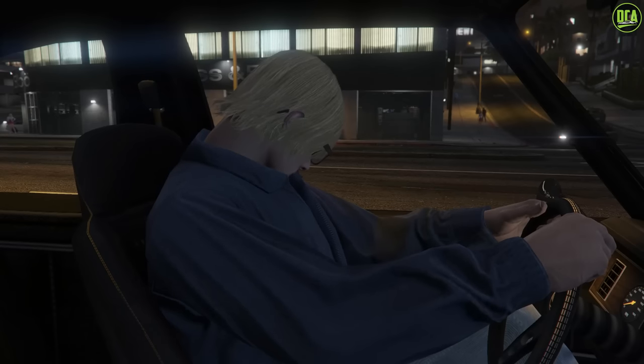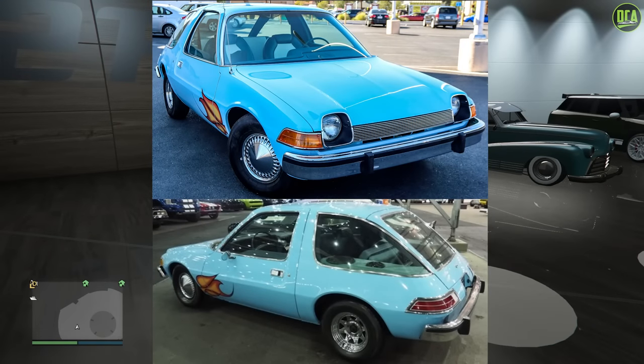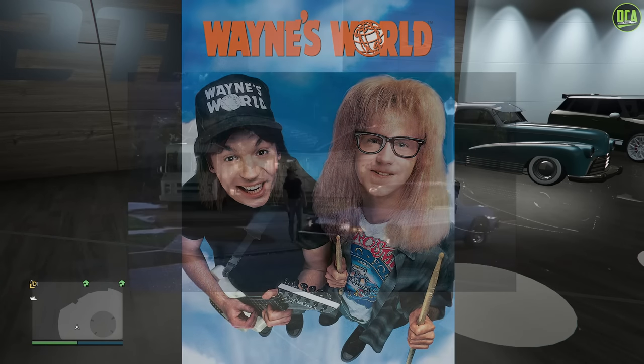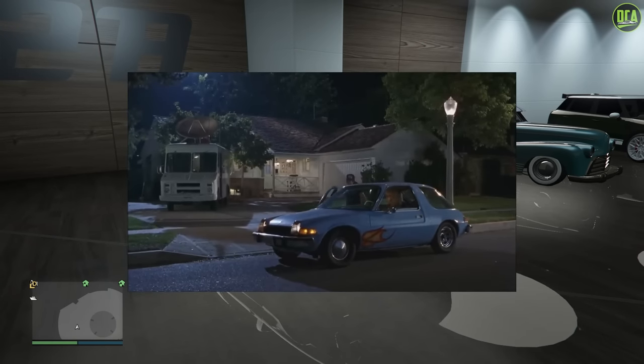In today's video, we're going to be building the 1976 AMC Pacer from the movie Wayne's World, a very well-known comedy movie from the 90s, specifically 1992.